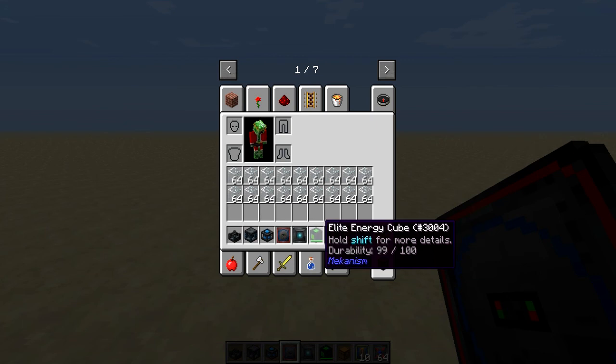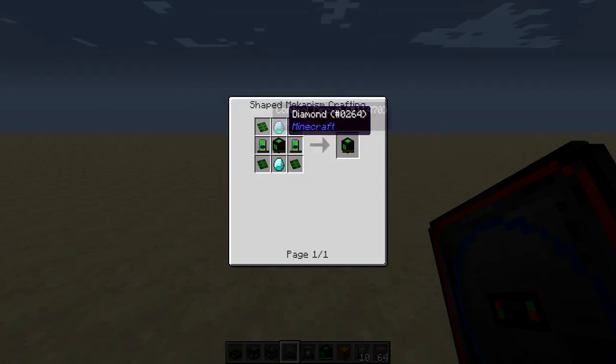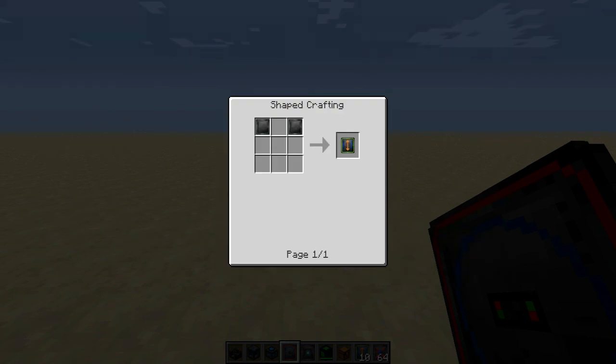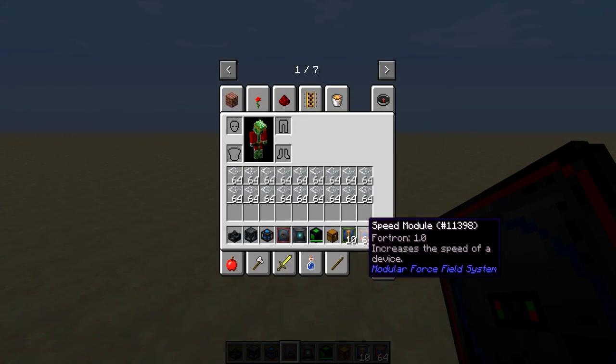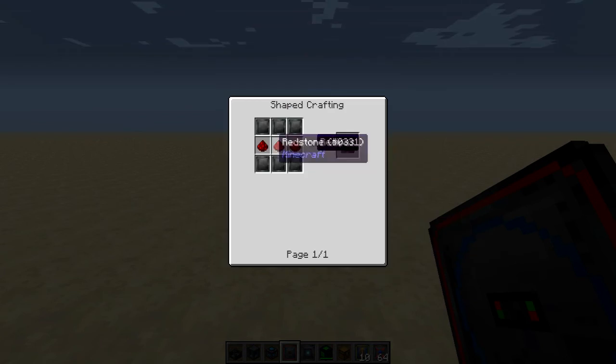For storage, in this case I'll be using a full Elite Energy Cube, which is crafted like that. A chest — obviously you know how to craft that. Scale modules are crafted with 2 Focus Matrixes, and the Speed Module is crafted with 6 Focus Matrixes and 3 redstone.